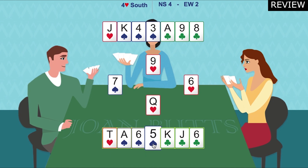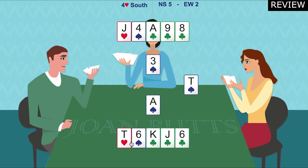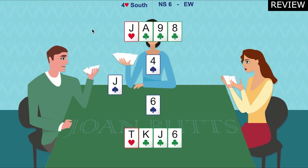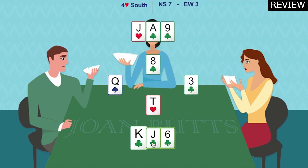Our left-hand opponent overcalled a spade, so we know they started with at least five. Now play a spade, lose a spade - they win it. They play the queen. Now at this stage we're in a very good position. We've got a trump left in each hand. We can discard in the north hand and trump in the south hand, or vice versa. So let's discard a club and trump it in the south hand.